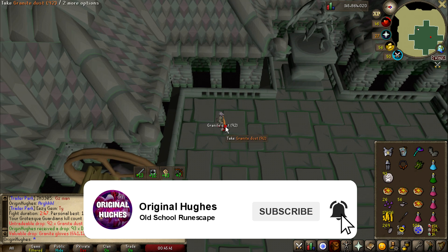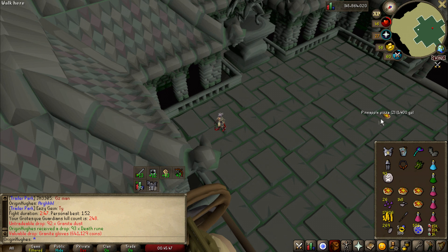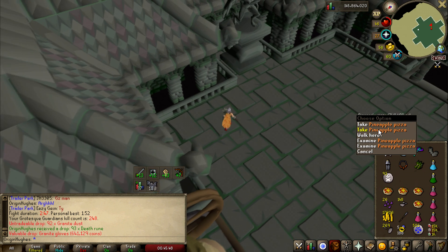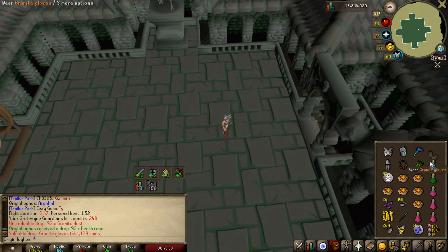Some more granite gloves to add to the bank. What are the drop rates on these? They are 1 in 250 and I think I've had like 4 in 250 kills. Not all bad, eh? It is 600k — why is it so expensive? Yeah, I'll take it.